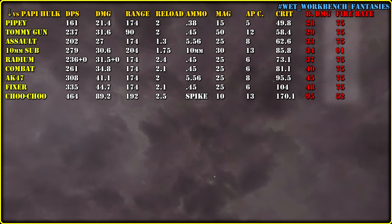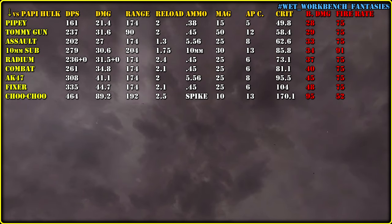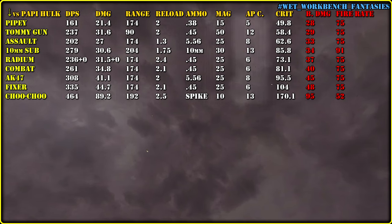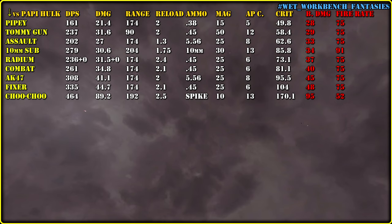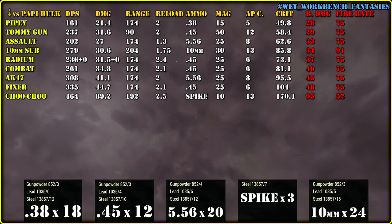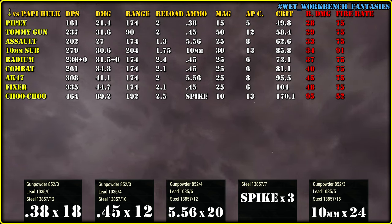But we have other parameters that will affect our performance as well: range, reload speed, ammo capacity, ammo cost, and AP cost. Here you can see that Fixer is two times stronger than Pipe Rifle and has more ammo per mag, meaning that damage per minute will be even higher. Speaking of ammo, 0.38 requires the same amount of lead per bullet as 0.45, so ammo cost isn't better in the case of Pipe Rifle.